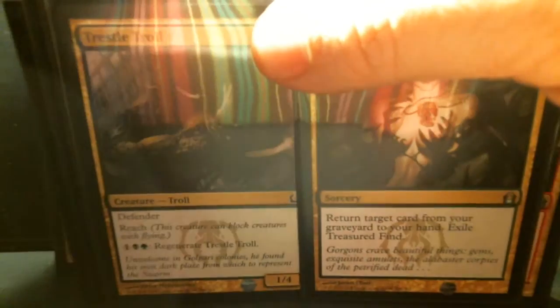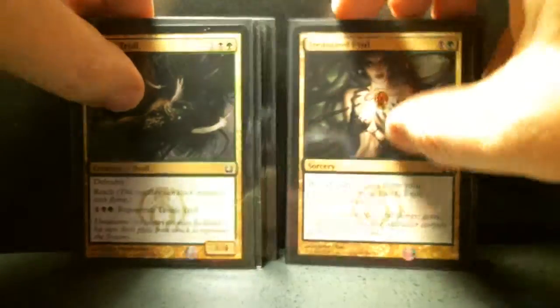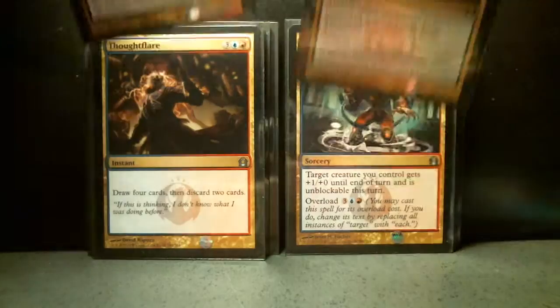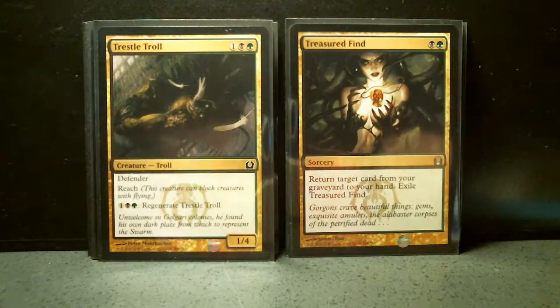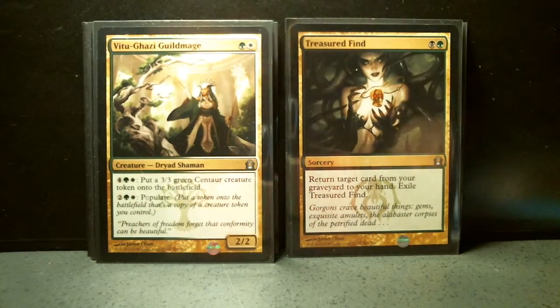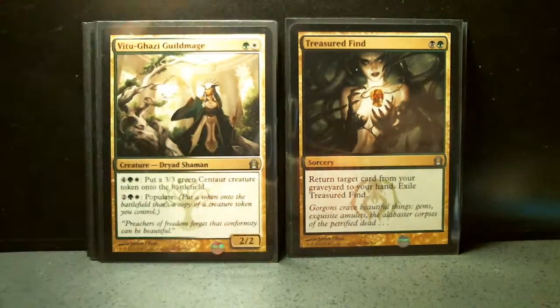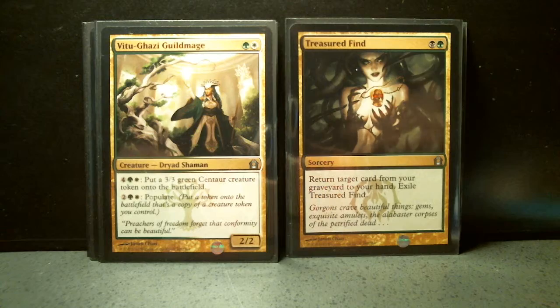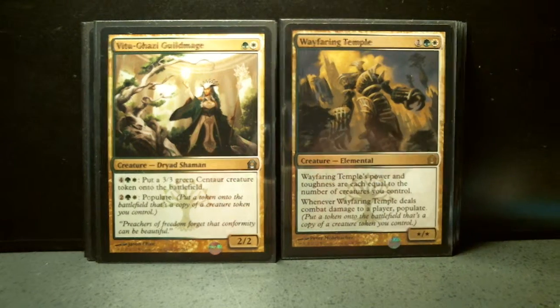Taking a few cards from the back just so that these cards don't look so slanted. Let me go back to that. I'm going to show these — we were at Treasured Find and I think I was at like fourteen. Vitu-Ghazi Guild Mage. I put Trestle Troll down. Trostani, I don't have. Wayfaring Temple, I do not have.